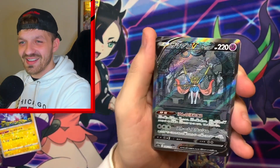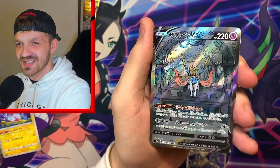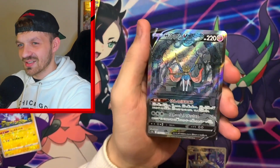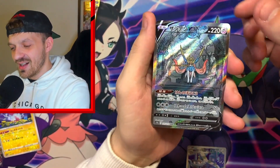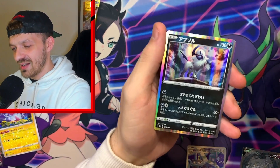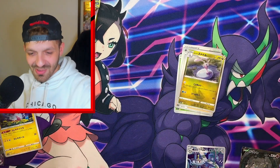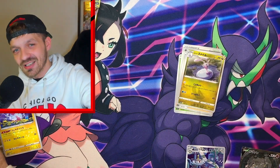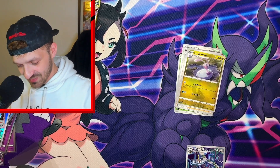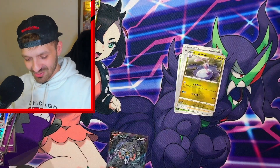Secret art rare! There you go — there's a Zacian, I think that's Zacian or Zamazenta. That is awesome, it's such a nice card. I keep knocking everything over, I'm getting too excited. Into a Ditto I think, and an Absol. I've got to sleeve these now because I just think they're so cool. Look at it — such a cool artwork.